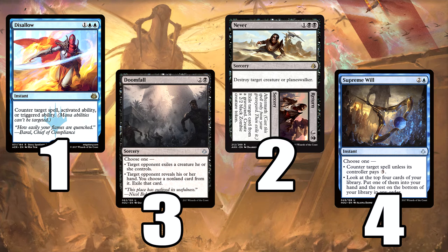We also have a full playset of Supreme Will. You get to counter a target spell unless they pay three, or — the ability I seem to use more — look at the top four cards of your library, put one into your hand, the rest on the bottom. Supreme Will, like Doomfall, very versatile. They were great cards from Hour of Devastation.